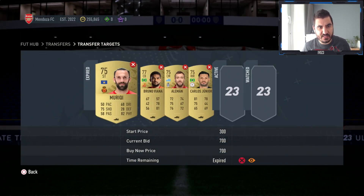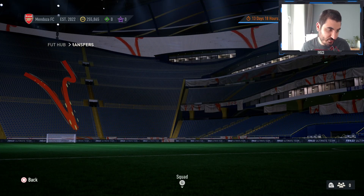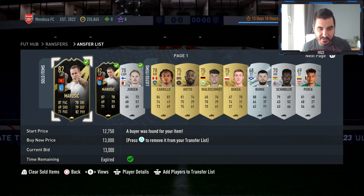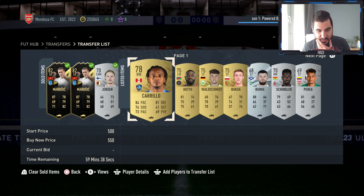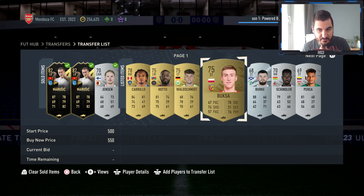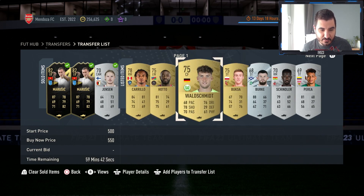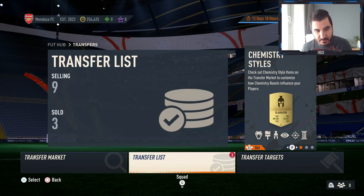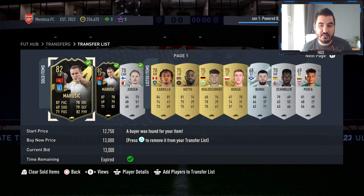Just put open bids on as many players as possible, or try to snipe them — whichever method works best for you. Some of these cards are already gone for 550, which is amazing in my opinion. So yeah, that's the third trading method for today's video.